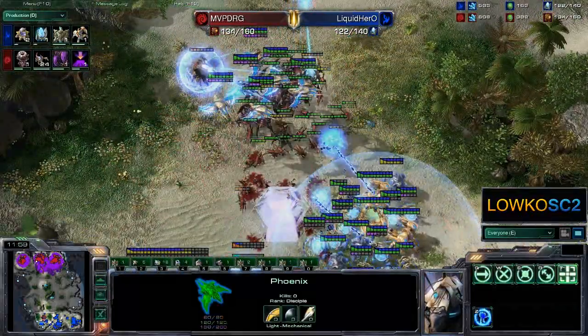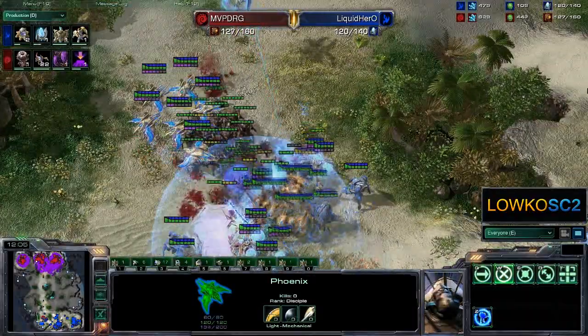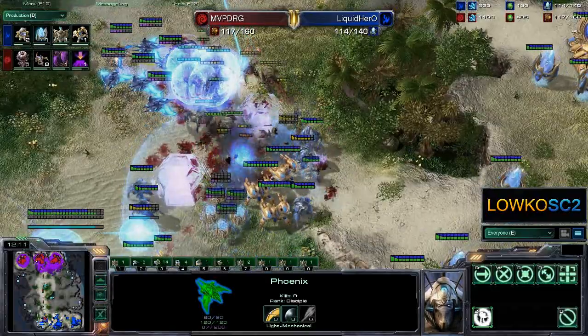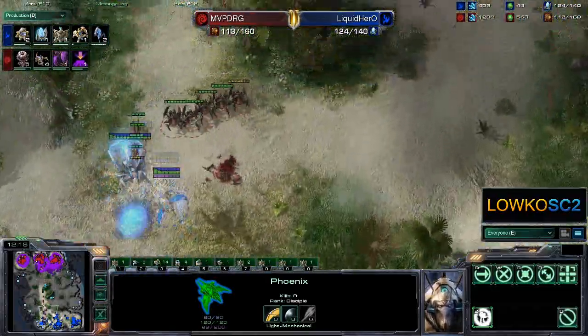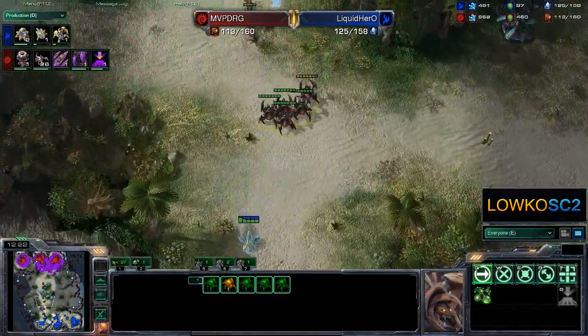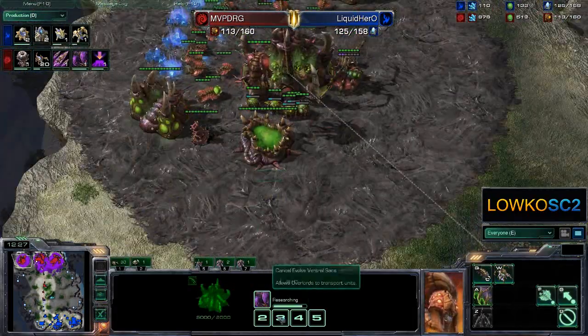At least all the roaches — and the roaches are of course the damage dealers in this army. He might be able to pick up a few sentries actually. Yeah, he's actually taking off quite a bunch, but he's not going to target fire properly, and a lot of sentries manage to survive while the entire Zerg force is actually going down. Of course the Overlord drop is actually about to be finished right now, as you can see — the ventral sacs upgrade, letting the Zerg units be carried.